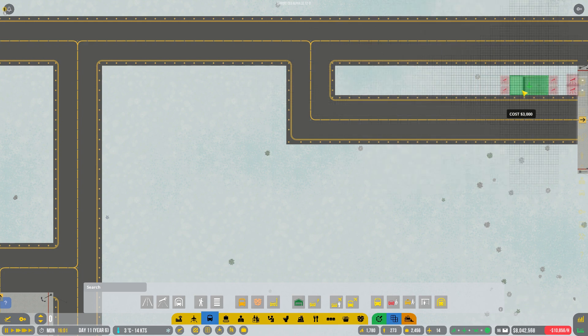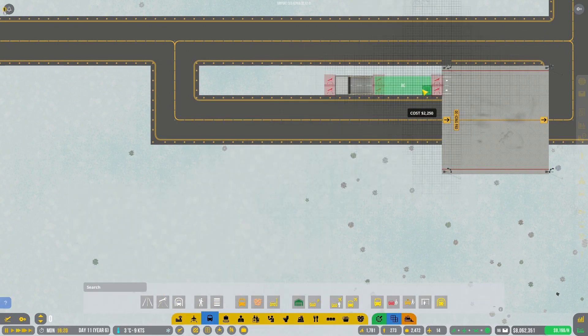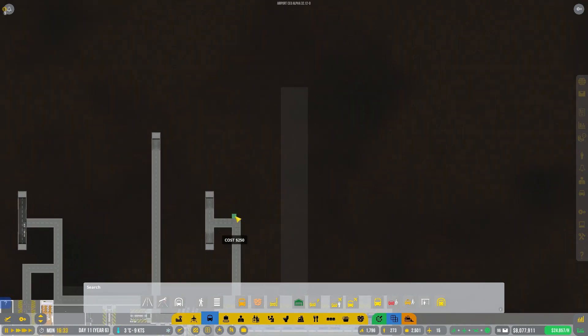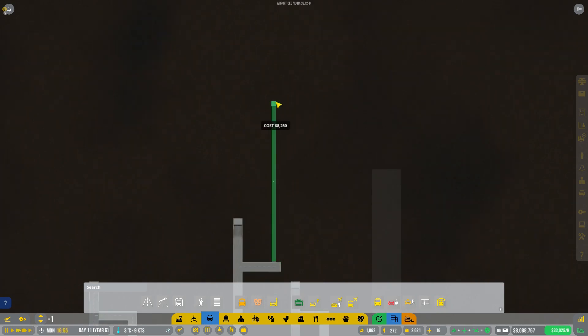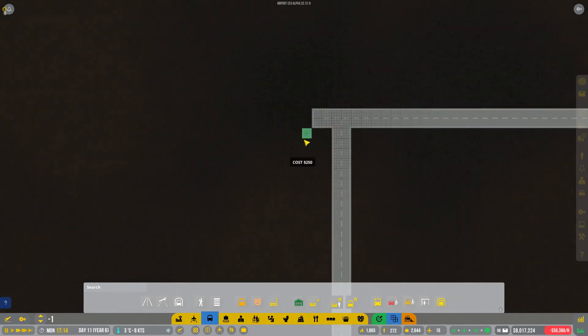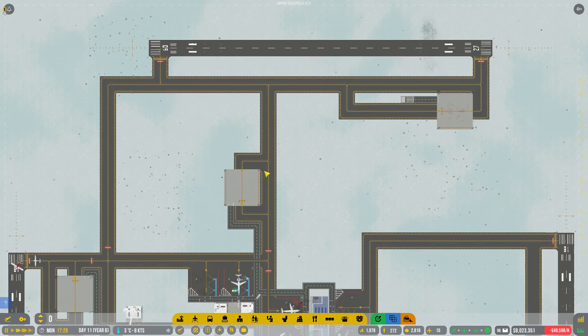We can probably get it a little closer like that so it doesn't have to worry too much. Now let's get ourselves the service road pieces over here and quickly finish that off. Then if we go underground we need to link that up to something, which is a bit of a challenge. We'll link it from somewhere over here. I'll have to clean this up — this is a crazy underground tunnel we're building and it's not efficient at all.